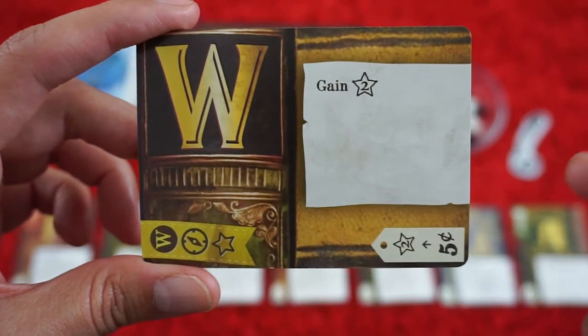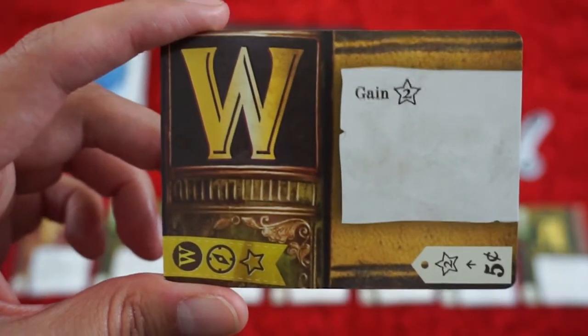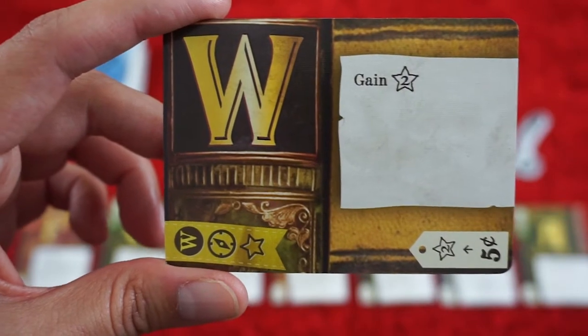If you ever play with a timeless classic card, then you can just place this card in front of you. You don't have to discard it, but you also offer it to your opponents.